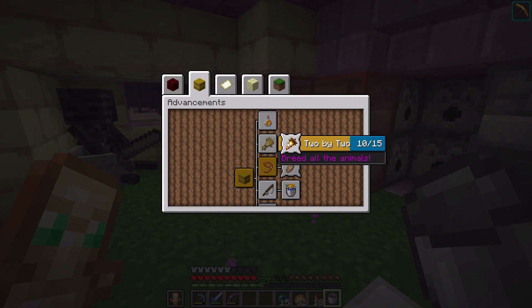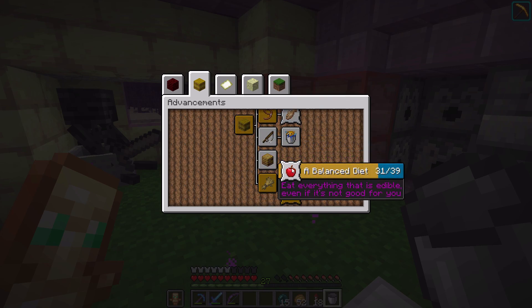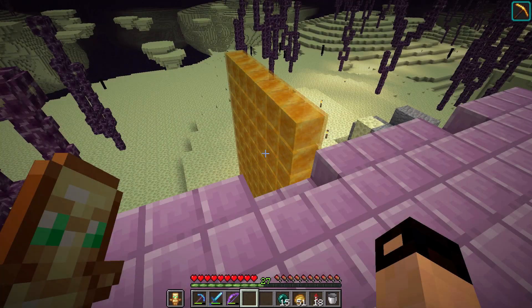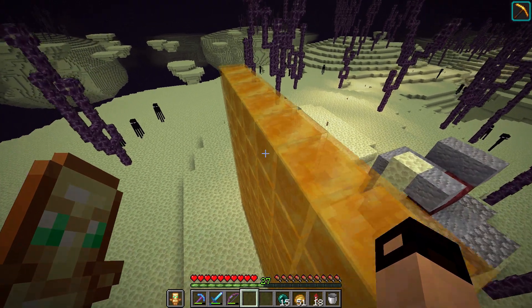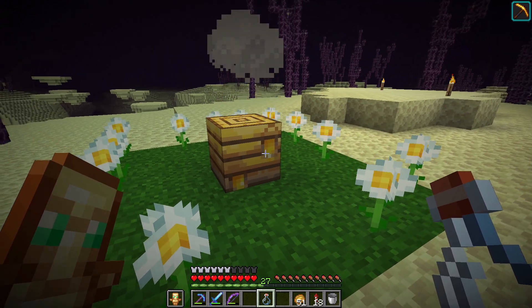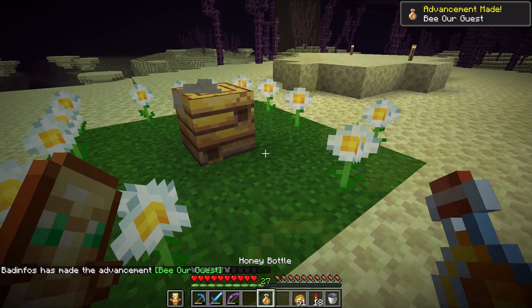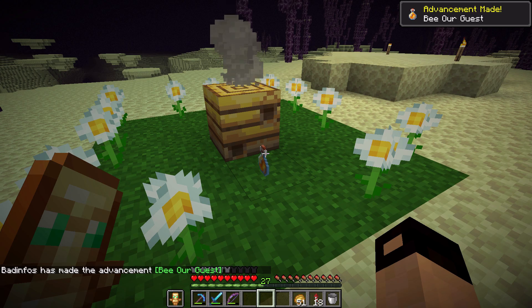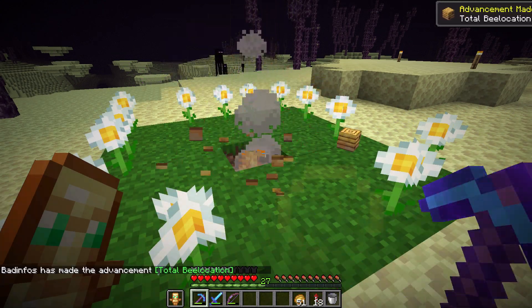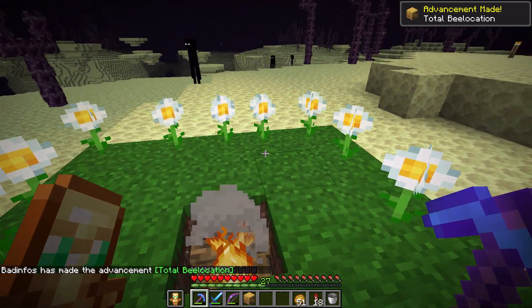As for advancements, bees are now included in the 'Two by Two' advancement. Honey bottles are included in the 'A Balanced Diet' advancement. The 'Take Aim' advancement can now be unlocked by damaging an entity with a spectral arrow. 'Sticky Situation' was added — it's unlocked after jumping on a honey block. 'Bee Our Guest' is another one, which you can get after safely collecting honey from a beehive using a campfire. 'Total Bee-Location' was added for moving bee nests with 3 bees inside using silk touch.